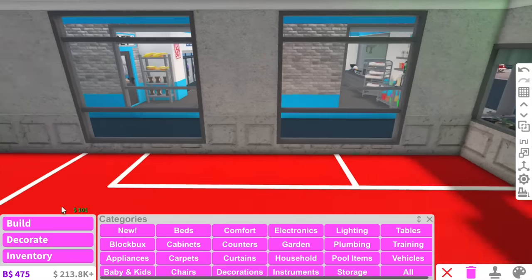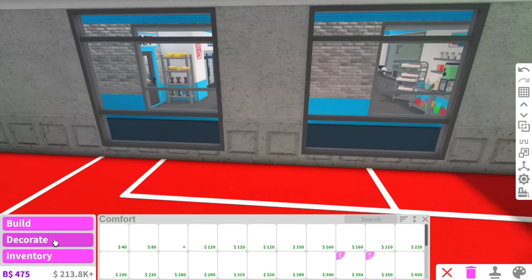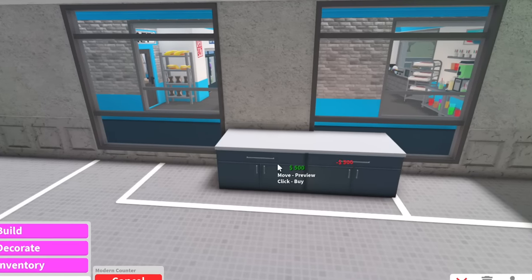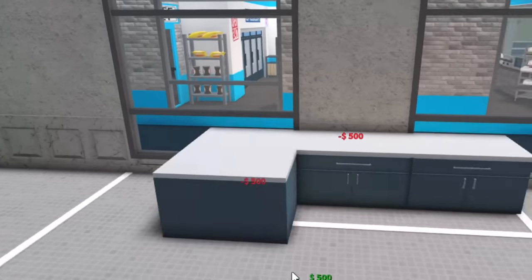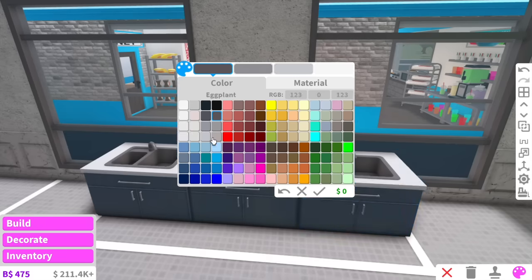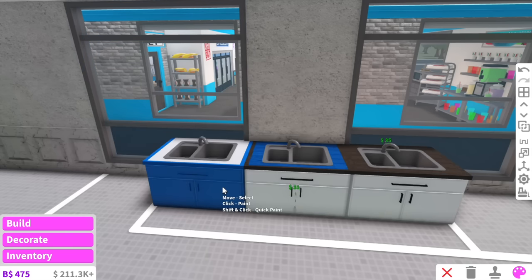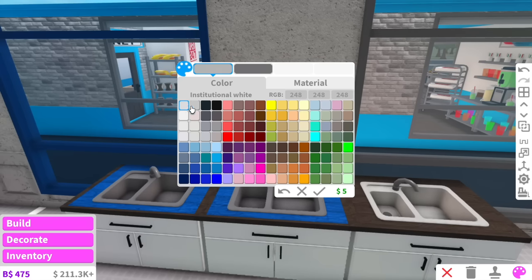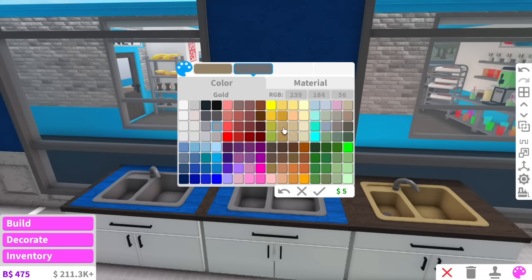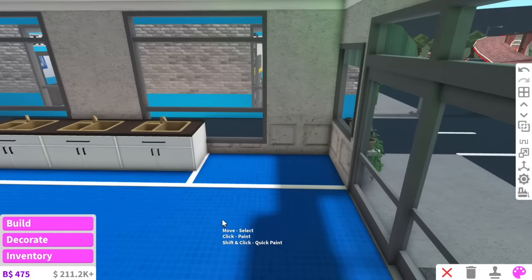Over here is where I want to have sinks, so we'll put some counters here — these nice modern counters. I'll add three double sinks because they suit the vibe a little bit more. I'm going to stick with the wooden countertop theme because I really like that, and for the sinks they can be gold — gold sinks. It's a very fancy laundromat.